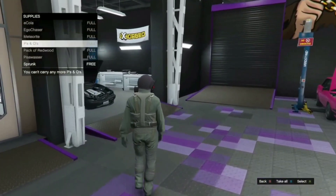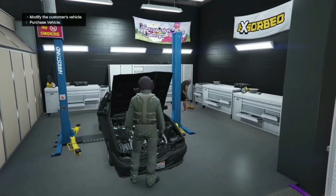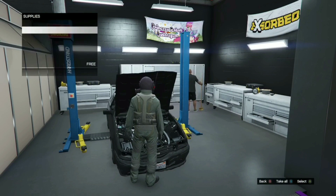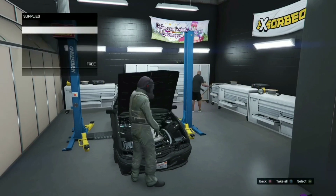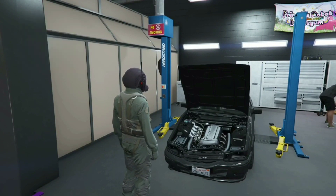You should now be walking around with the snack menu still open. Walk up to the service car you want to mod — you'll notice it's glitching out on screen. Once you're at the service car, press right on the d-pad, which will freeze your character in place.